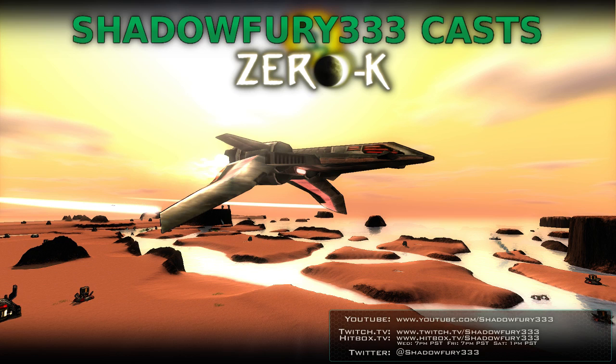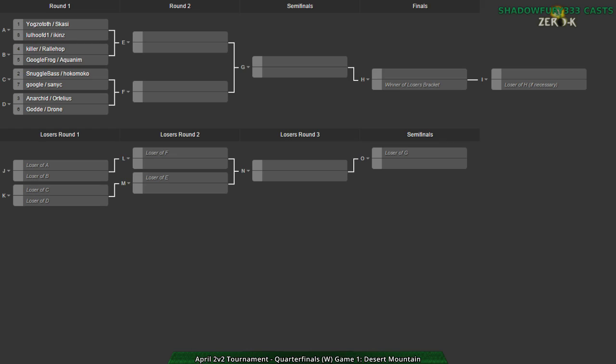Hello, Zero-K fans. This is the April 2v2 tournament. Sorry about the long wait — it took a while for people to get in, but we are now starting and loading up the first match. Before we get to that, let's show the bracket. We have Jorgsdott and Skazi versus Lufthoft and Eikens going on right now, and Killer and Ralhot versus Googlefrog and Aquidim also going on. Snugglebase and Hokomoko versus Google and Sanic is not on yet.